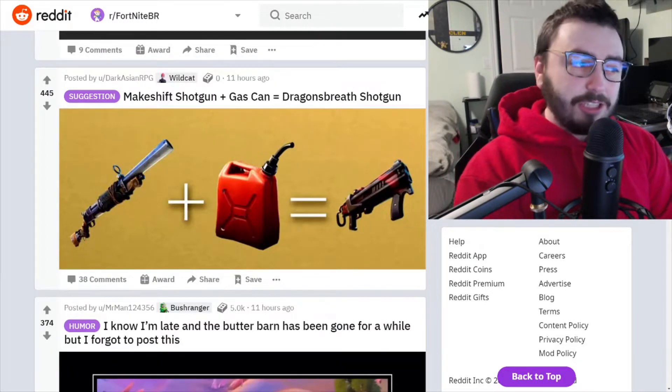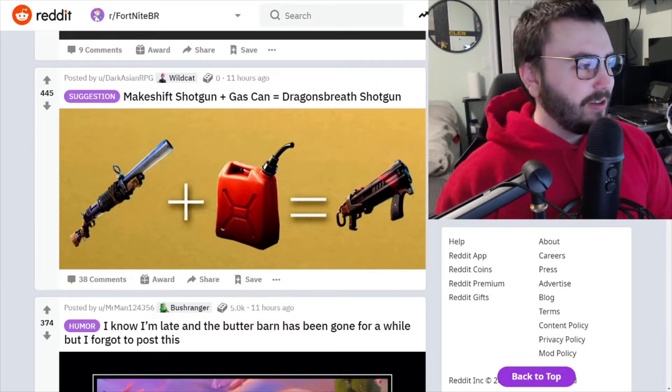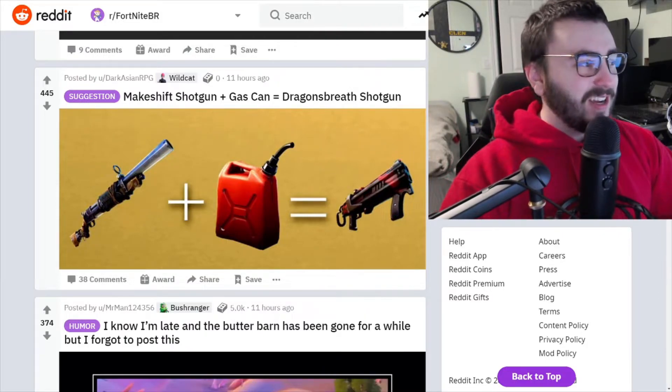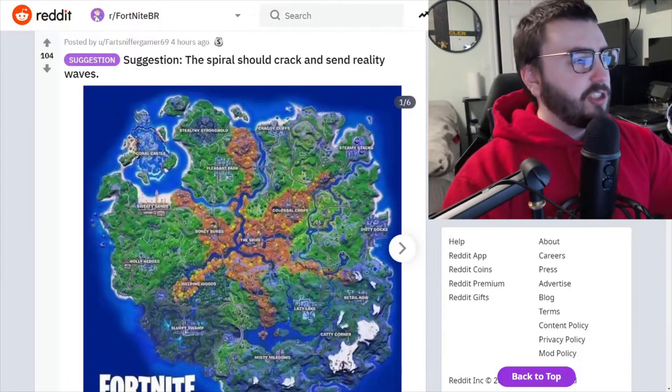Here's a suggestion: Makeshift Shotgun plus Gas Can equals Dragon's Breath Shotgun. I'm like the only one who loved the Dragon's Breath Shotgun. Had like one other friend who liked it too — such a good fun shotgun. More fire to the season, the primal theme — come on, it fits well. Can't believe that thing's vaulted.